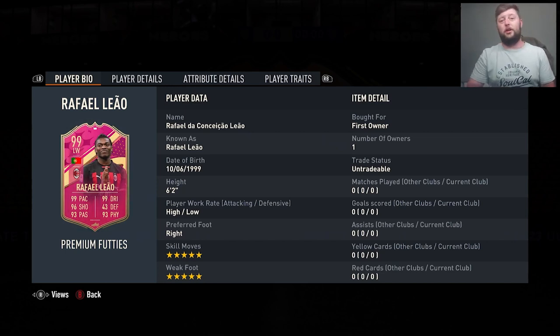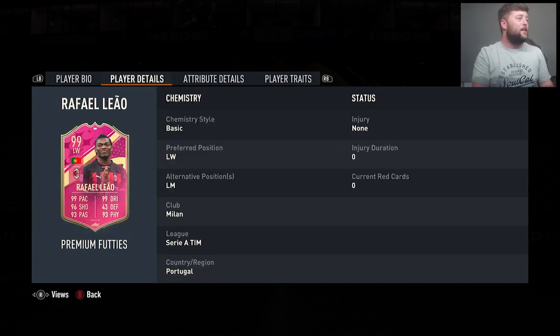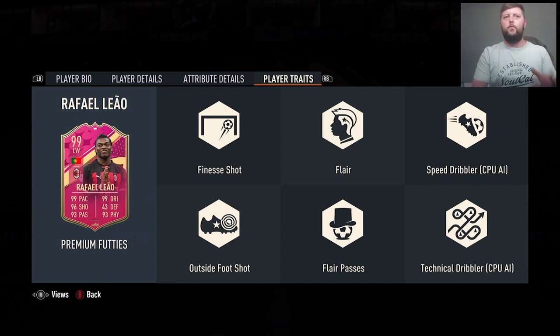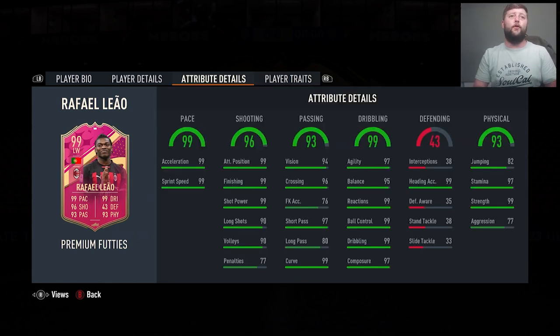I can imagine Kovac Sciglia is going to be not far behind him, but a 99 5-star 5-star that cannot play striker, I swear. We have got a good upgrade from his 97. It is only a double upgrade, so I wouldn't worry too much about it, but it is another 99 to add to your collection. We've got Finesse, Flare, Flare Passes and Outside of the Foot as the traits for him.